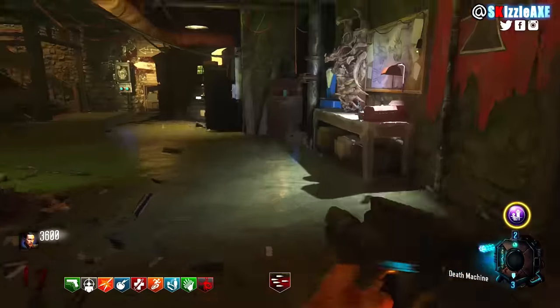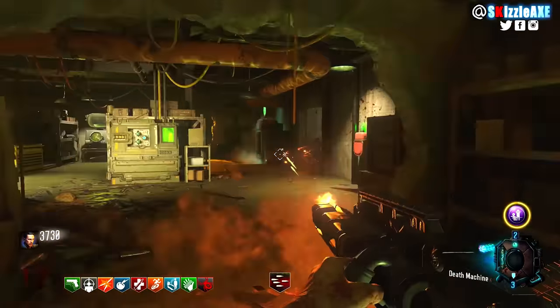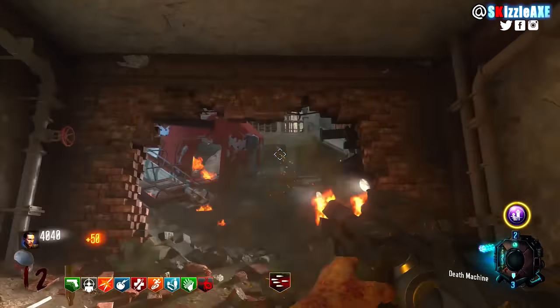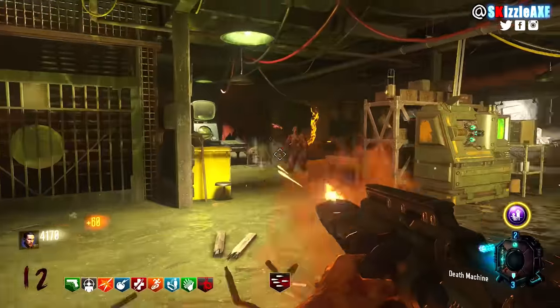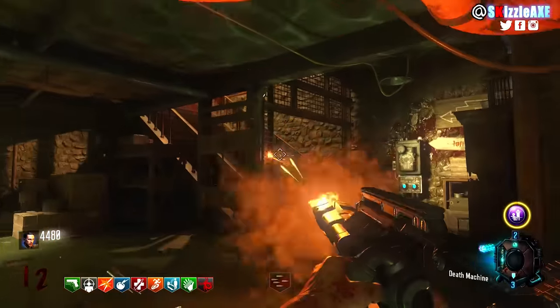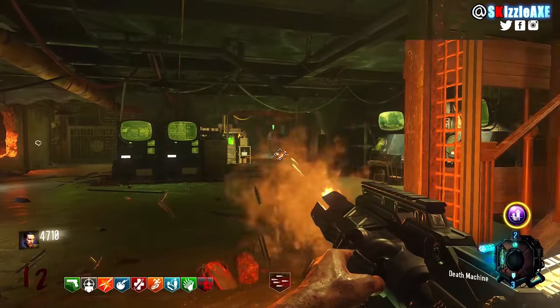You can only buy 4 perks at a time, and some people like to use Unquenchable GobbleGum to get an extra perk. Most of the time you're gonna buy Electric Cherry with your Unquenchable GobbleGum, or Stamina Up, or Widow's Wine. Of course, if you get Perkaholic then you will get Deadshot — but even then, no one really cares about it, no one really hits this perk, and I personally don't either.